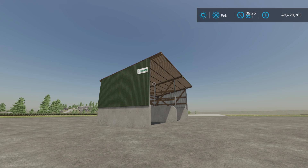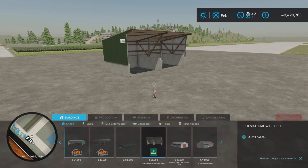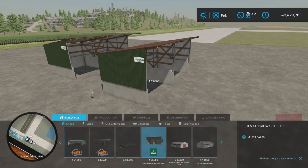Six slots on console. It is $35 a day upkeep. You'll find it under buildings and sheds. It is $55,000 to place.